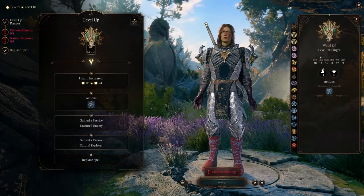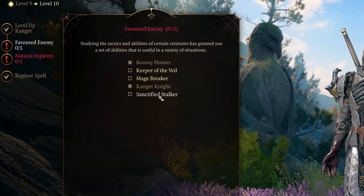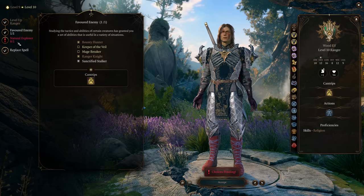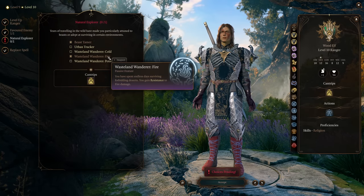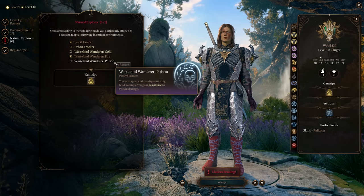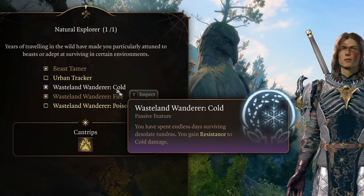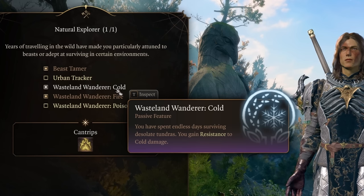At level 10, we get to take another favored enemy and Natural Explorer. Your favored enemy choice doesn't matter combat-wise. For Natural Explorer, you already have poison resistance from the Protection from Poison spell that you should be in the habit of casting, so you might as well grab Protection from Cold. You'll now have resistance to fire, poison, and cold damage basically at all times.